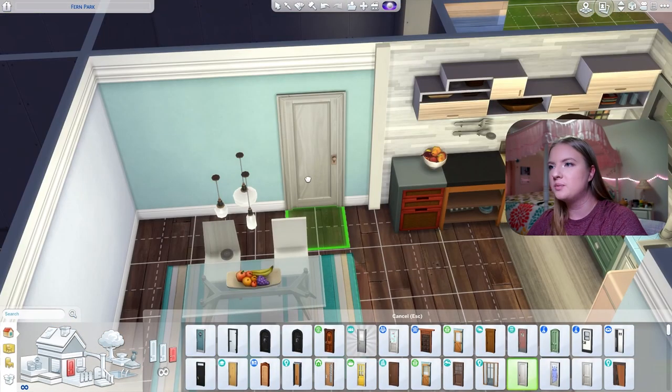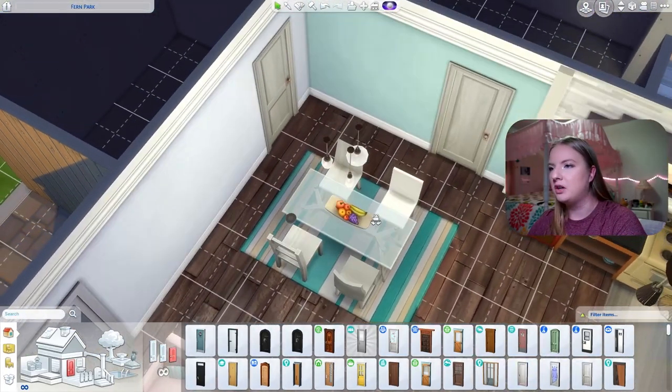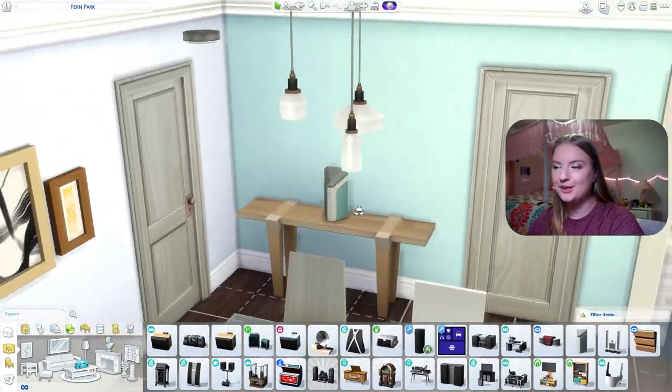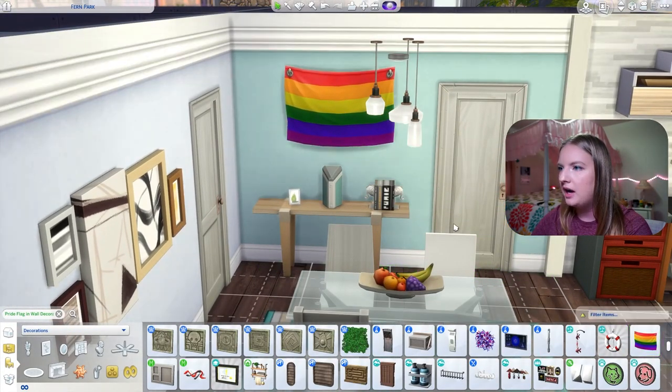For the doors our best bet is probably these super basic doors because they aren't that different from each other — you can barely tell. Oh my god, the Lindsey blends right into the wall. Since we've done a lot of rainbow things, let's get a pride flag.